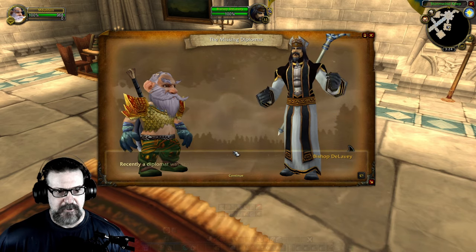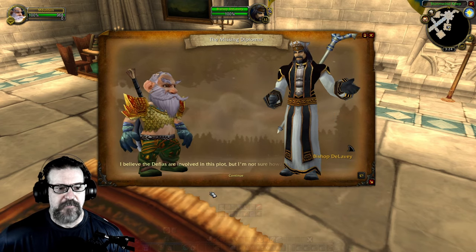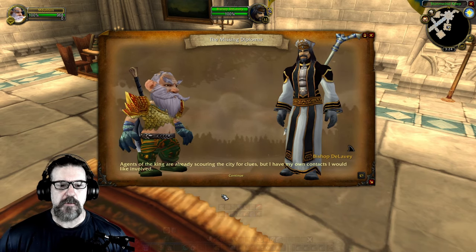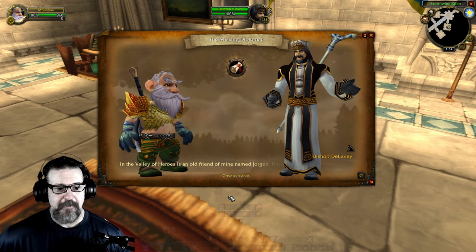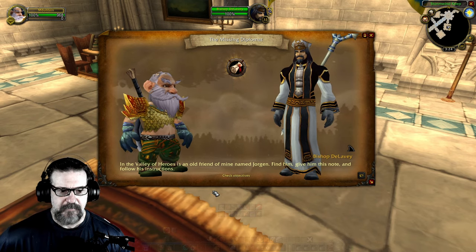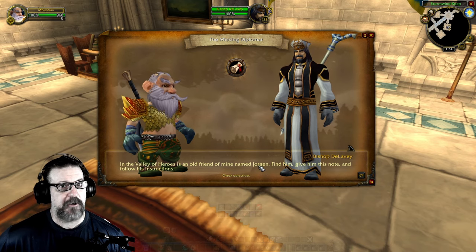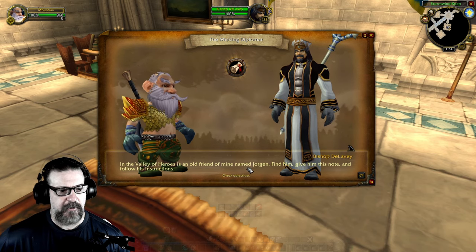Sorry, I'm distracted. Recently a diplomat was sent to Theramore to meet with Jaina Proudmoore — that diplomat never arrived. I believe the Defias are involved in this plot. The diplomat's disappearance still eludes public attention but it can't remain that way for long. Agents of the king are scouring the city for clues but I have my own contacts I'd like involved. In the Valley of Heroes is an old friend of mine named Jorgen — find him, give him this note, and follow his instructions.